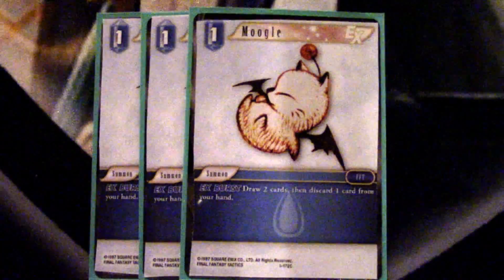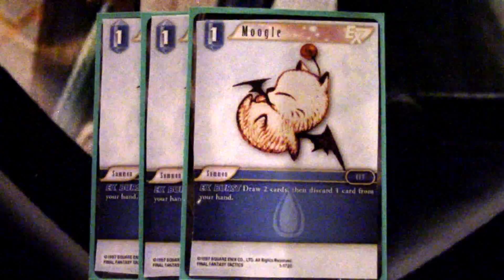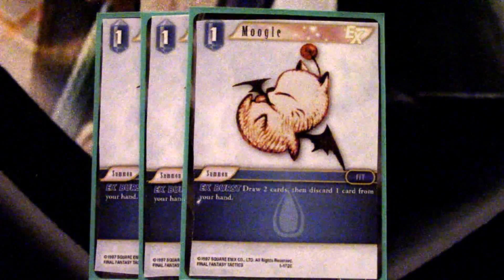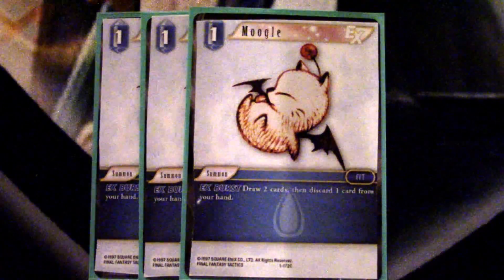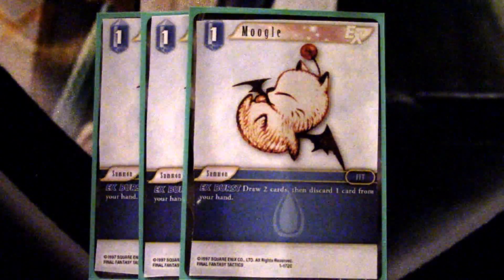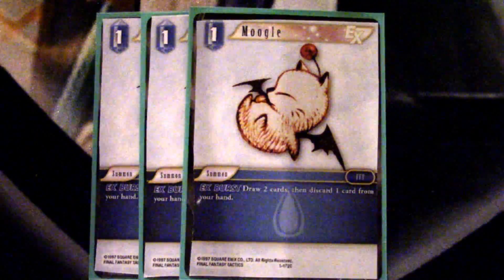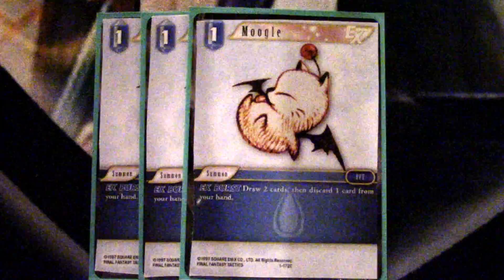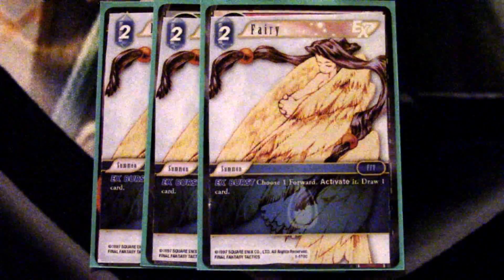Moving on, we're going to talk about the summons. We play three Moogle — mostly because it's an EX Burst effect, so if it's ever on top we just get to play it for free, which is great for card filtering and card selection. Overall I was kind of underwhelmed with this card, but I still think it's the best option for a water summon and for what the deck wants to do. It's the weakest summon in this lineup, but I've gone back and forth and I'm going to keep it in as a three-of.